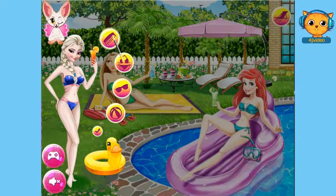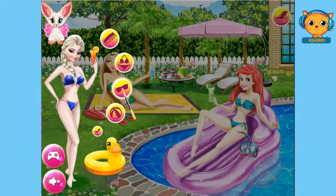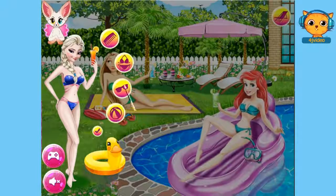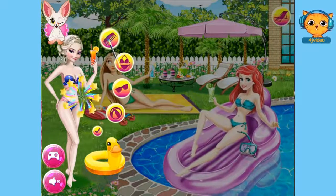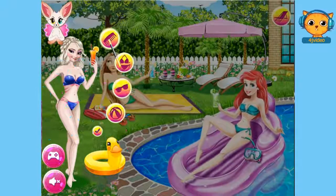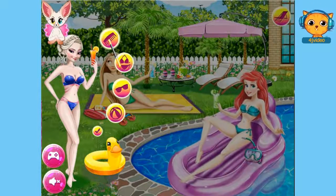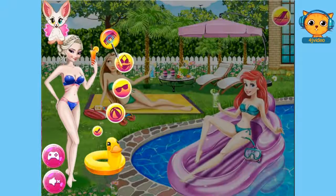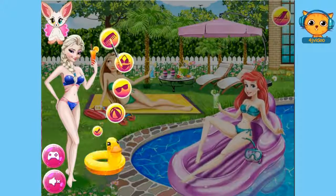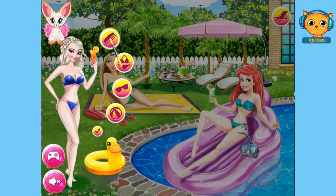Right here you can see different buttons like the comb, the swimwear, I think this would be the accessories and this one as well. Let's first choose a hairstyle for her. Let's click on this and it will automatically change the hairstyle. All you need to do is click on it until you found the hairstyle that you love for Princess Elsa. I think I'll go with that one.